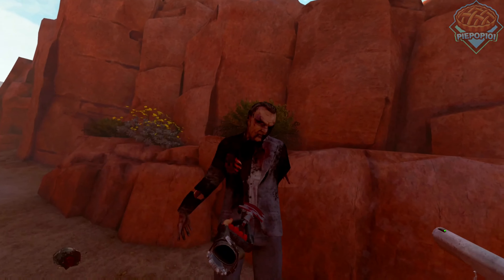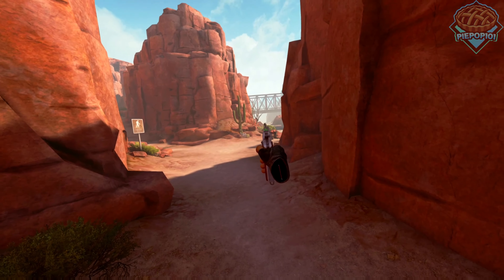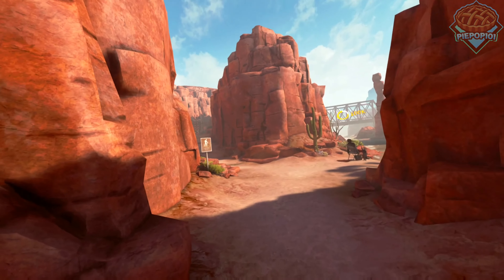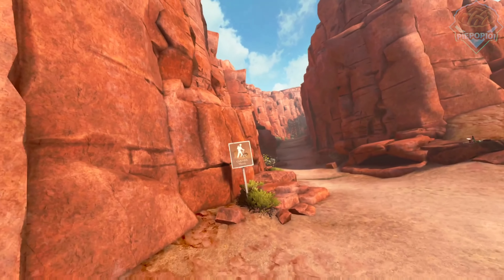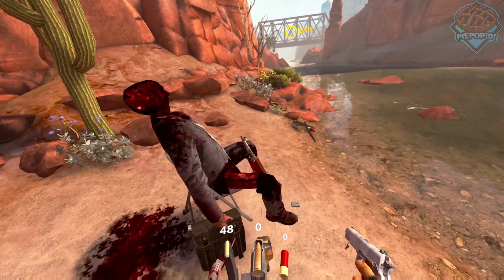That does absolutely nothing. Okay, give me this one. Just come on — and I got his head. Seems like there's a little bit of aim assistance, so it automatically aimed for his head. I wasn't aiming directly for it. Let me aim a little better. Beautiful. Very cool. We got the canyon up there. Nice. I don't need that shovel.